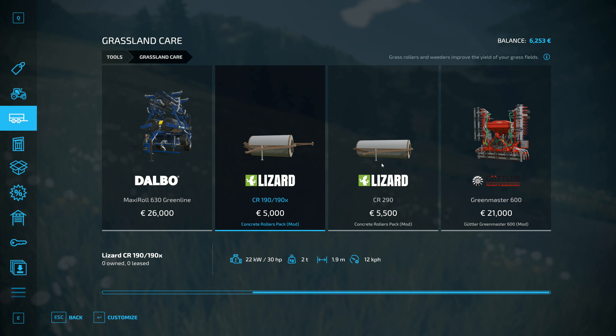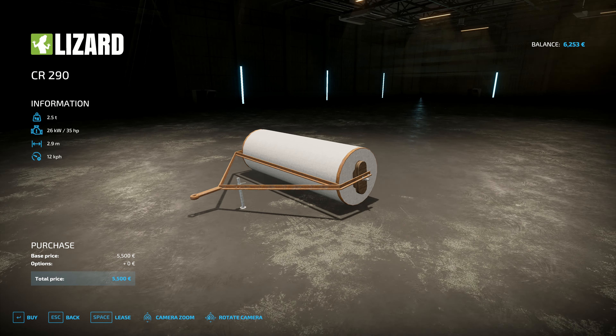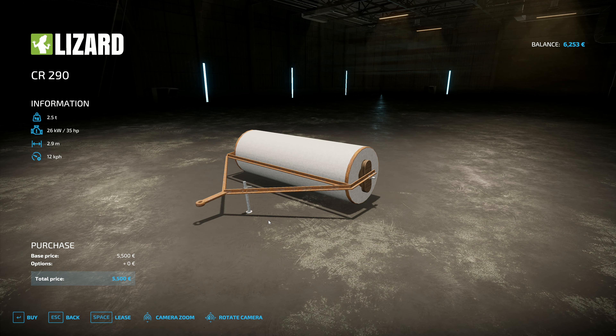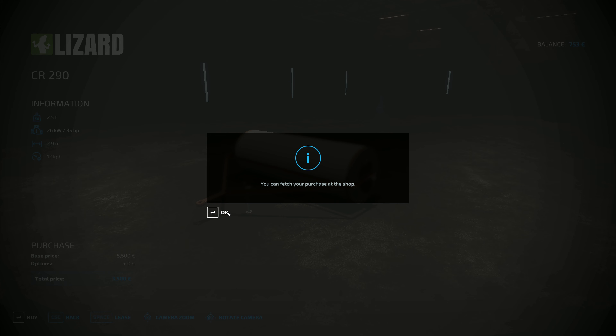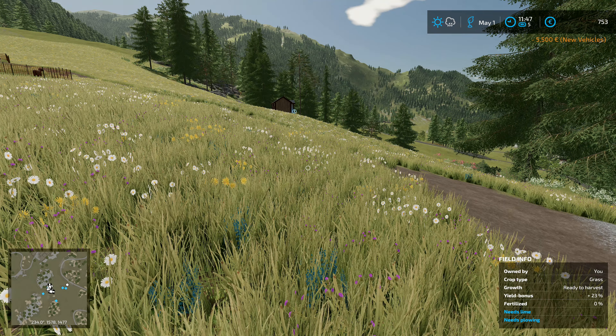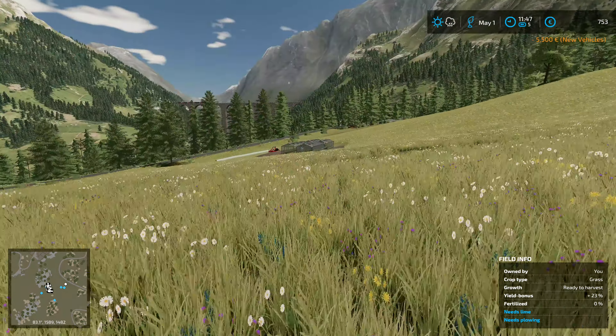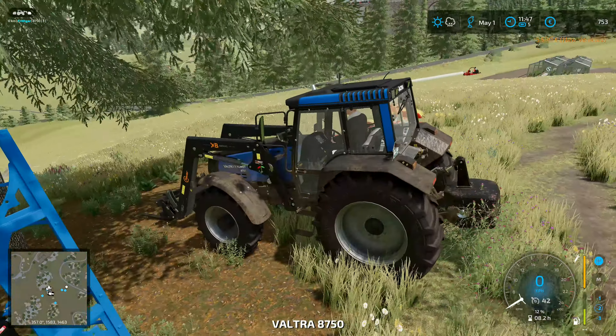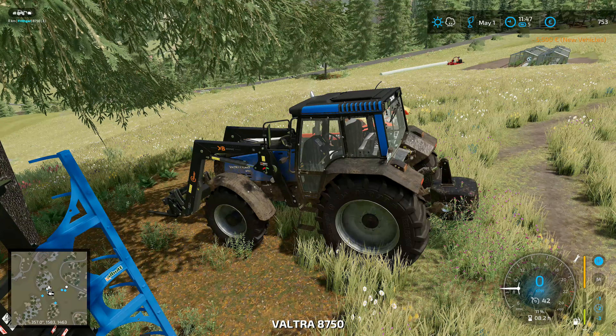So what we're going to do is go with this one because it's slightly wider — it's three meters wide — and we're going to buy it. It's a concrete roller. It's going to be a bit difficult to get back, but we need to buy it; it's 5,500. That's going to double the yield of the grass. What it'll do is improve the quality of the grass — for gameplay purposes it adds a layer of fertilizer and it doesn't need to do anything more than that.